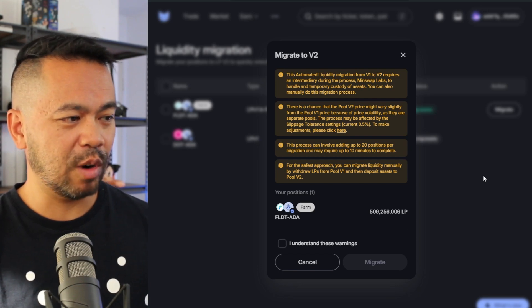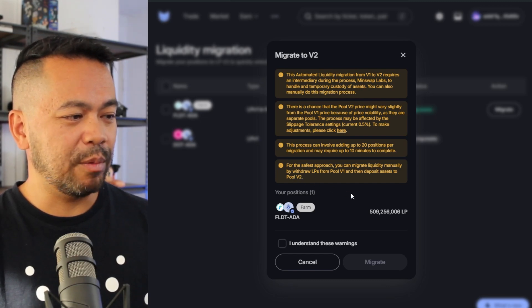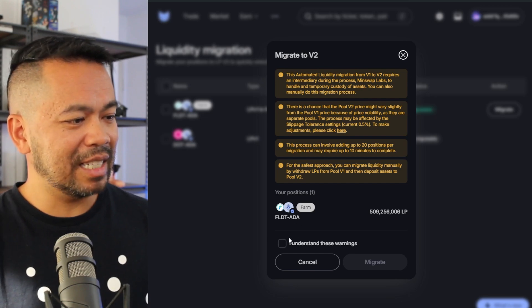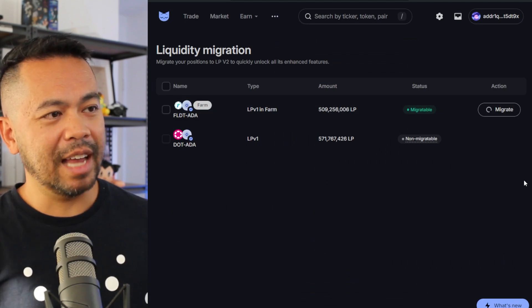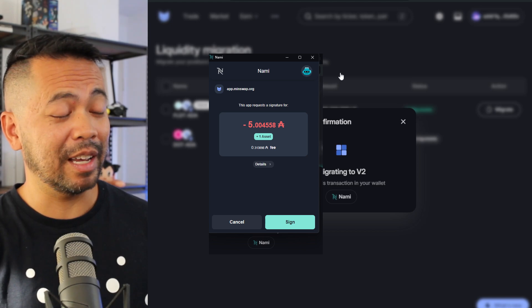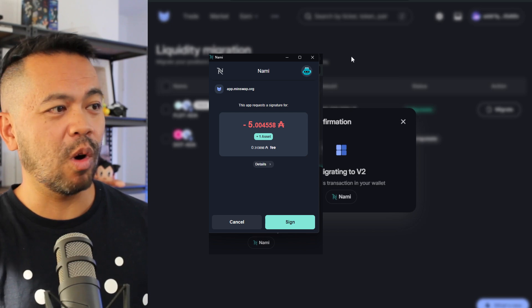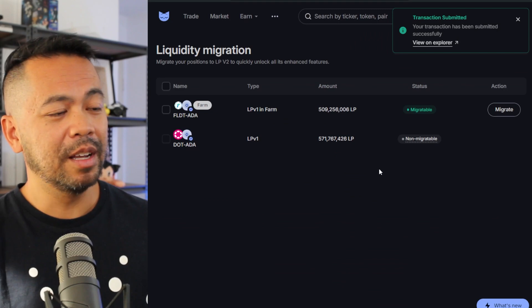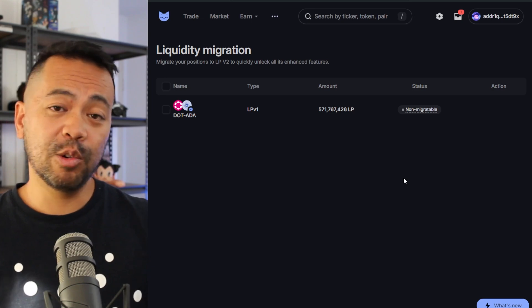Two more notes: this process can involve up to 20 positions per migration and may require up to 10 minutes to complete. The safest approach is to migrate liquidity manually. I've acknowledged all the warnings and I'm proceeding with the automatic migration. I sign the transaction — what's going out is my Fluid Tokens LBE NFT, along with some ADA required for the transaction deposit.